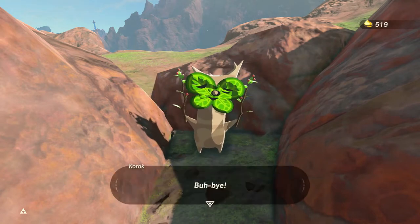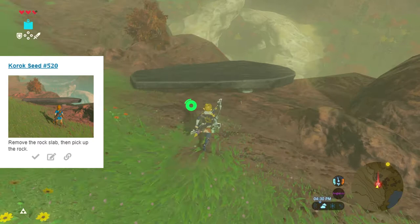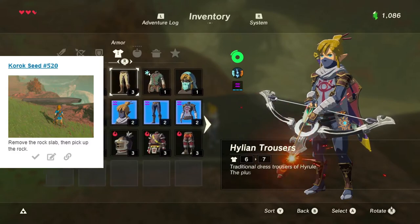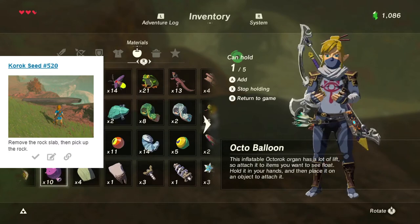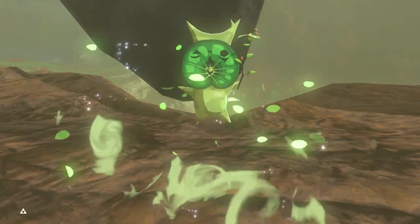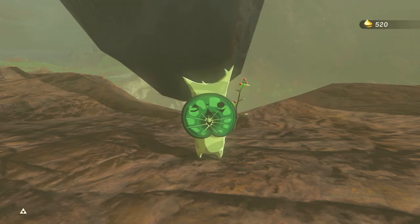Seed number 520 is a rock hiding under a larger slab. I use a couple of octorok balloons to lift the slab off rather than consuming weapon durability or taking unnecessary damage. There's also a Hinox down below, so you could potentially use this slab to your advantage if you wanted to take it out — something we might do for fun at the start of next week's video.